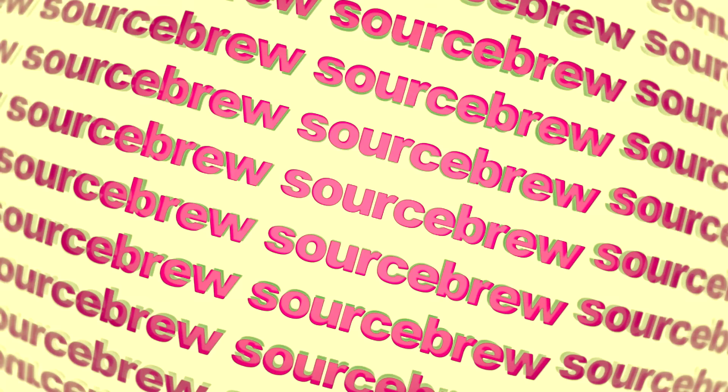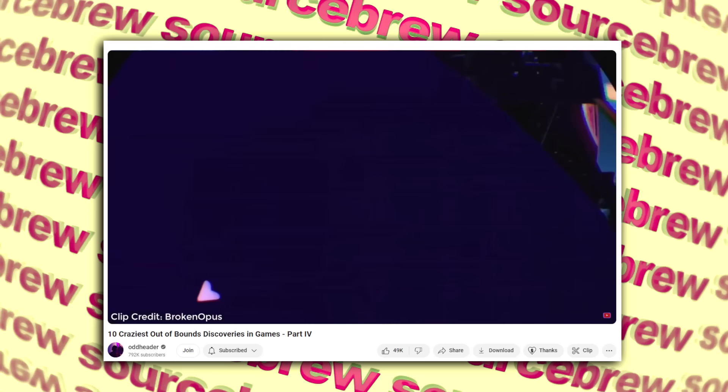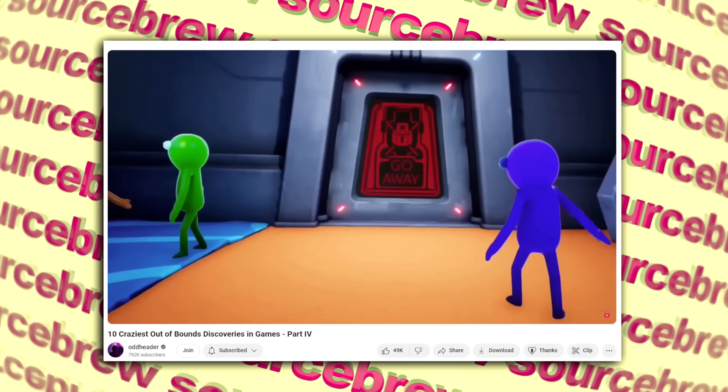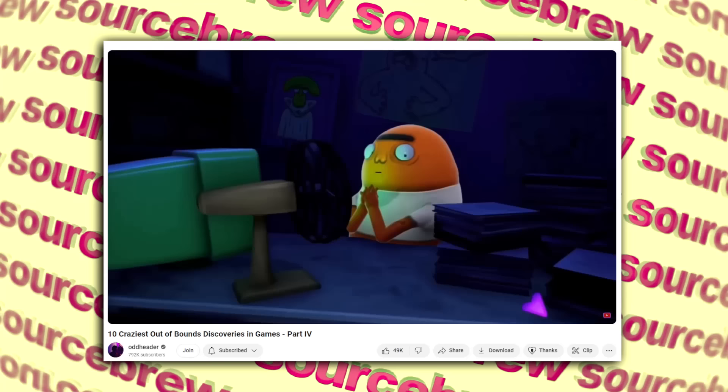Noclip Room — Trover Saves the Universe. In Trover Saves the Universe, a 2019 platforming action title by Rick and Morty co-creator Justin Roiland and Squanch Games, there is an interesting easter egg behind a room you can't normally enter, referenced by a character in-game. By using a noclip program you can enter the room to find a man waiting for you, voiced by Roiland himself, who acknowledges the fact that you broke out of bounds.